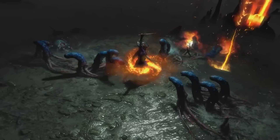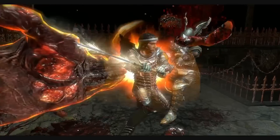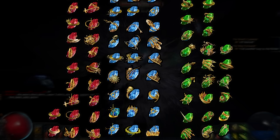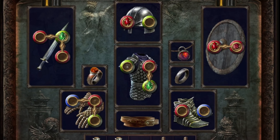The second skill type and the focus of this video are abilities which are activated during combat. They cost mana and they grant an immediate effect like shooting a fireball or swinging your sword in a circle around you. These skills are acquired through gems which must then be placed into corresponding slots located in the player's armor and weapons.